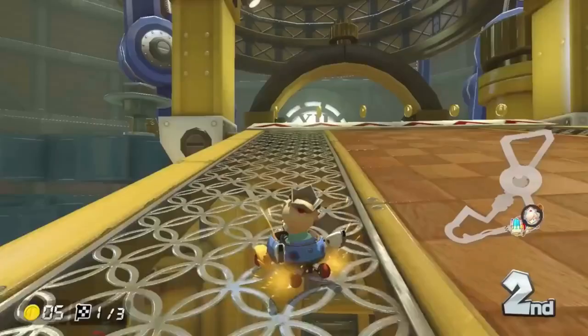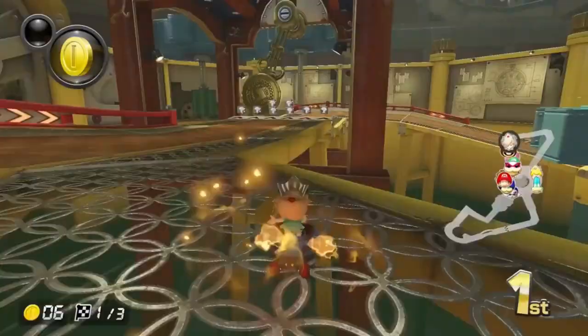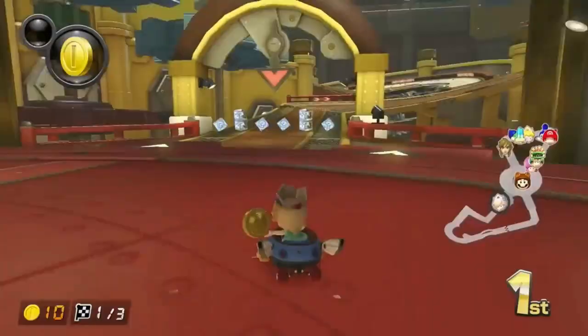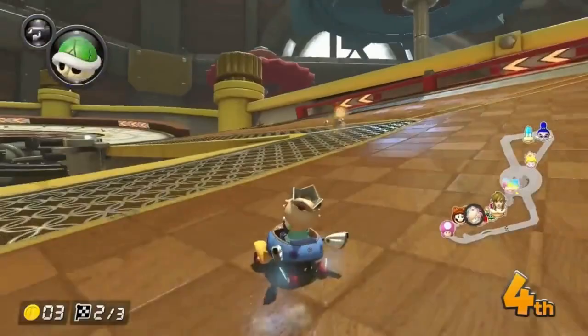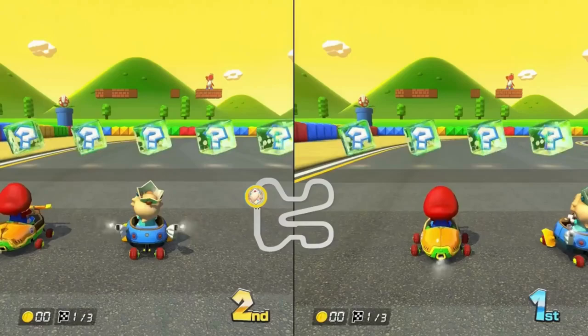Now let's talk about items. Item boxes are laid around the track in groups called item sets, and most tracks will have three item sets per lap. Items are extremely important when racing, so you should try to grab the double item box as much as possible, since it gives you two items at once. You cannot swap your items — you have to use them in the order that you've got them. After touching an item box, it takes a while before you actually get your item.